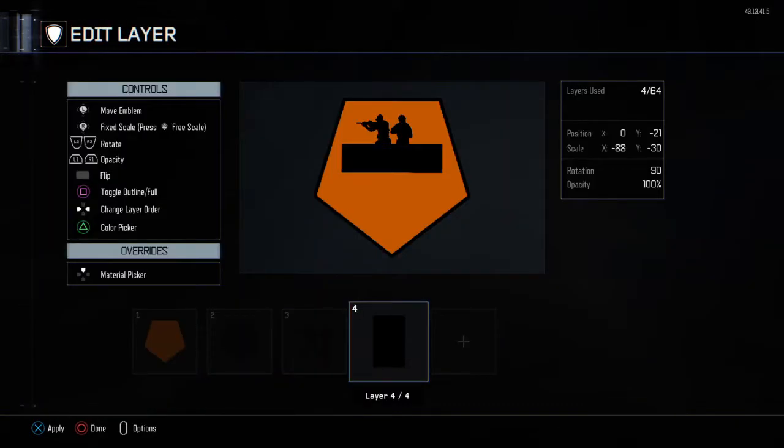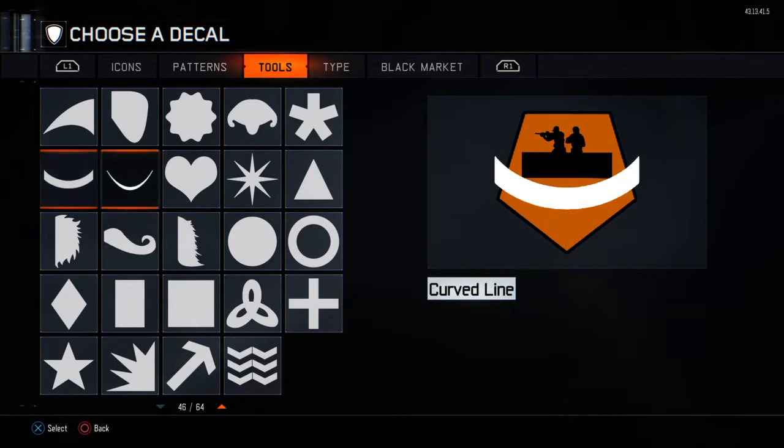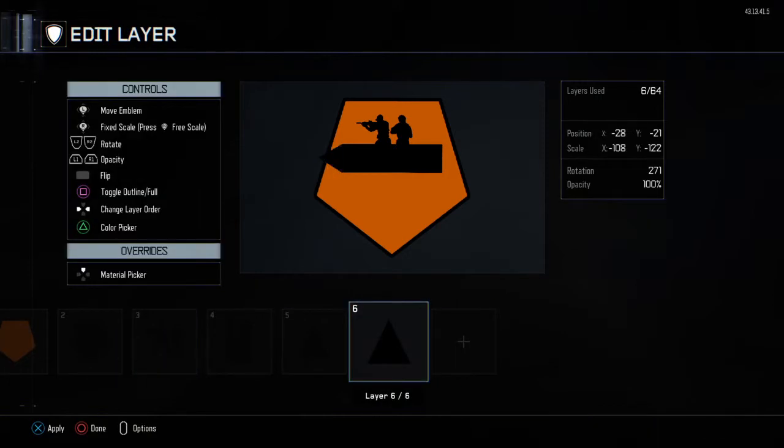Now what you guys want to do is go to tools again and find triangle wide — it's right here. Make it small enough or large enough so it fits the rectangle boundary. Don't make it too long. There we go. Copy paste and move it to the other side.